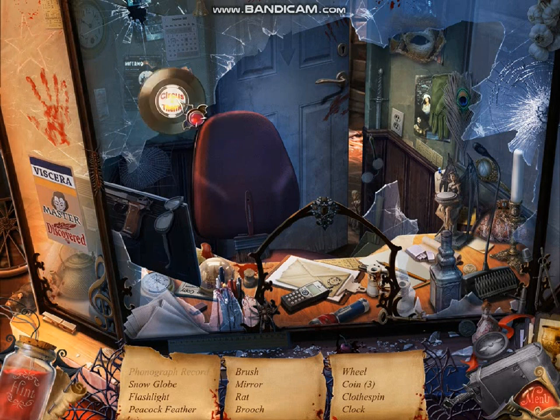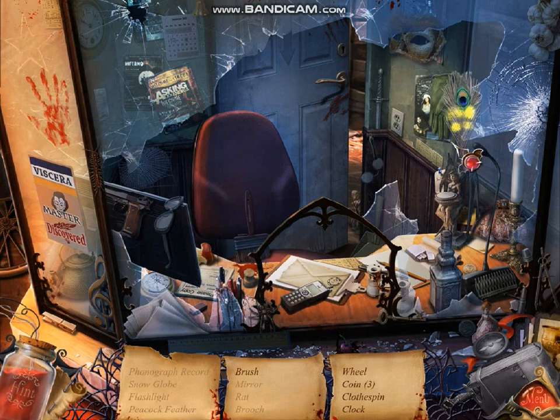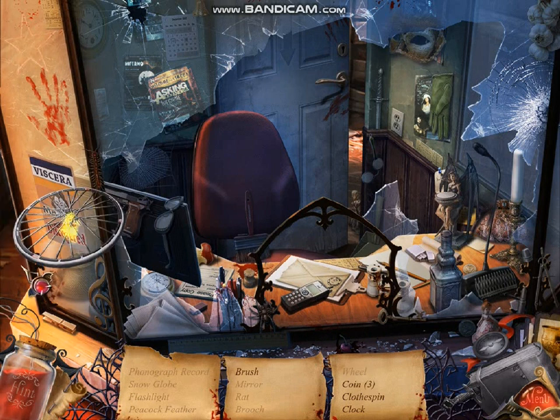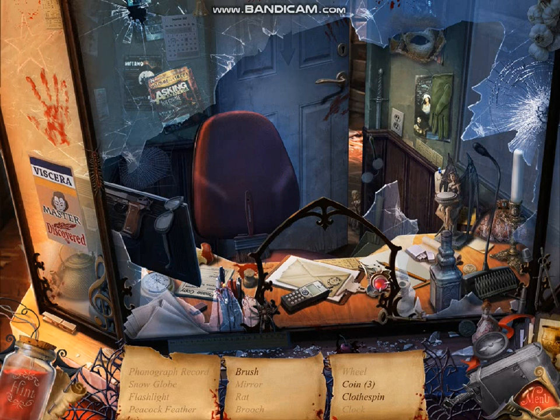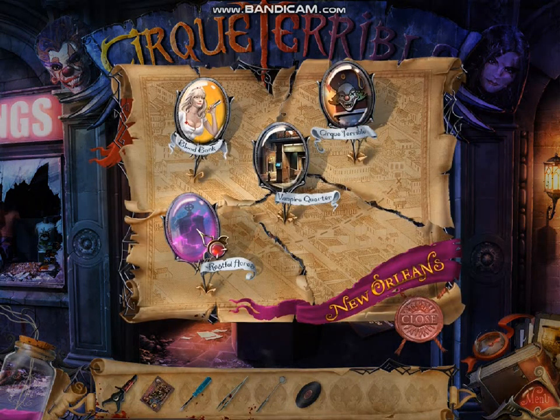What we need to get is this Wrecker thing. We are here. Snow globe. Flashlight. Peacock's feathers — just one feather. I have a wheel. Clock. Here's a brush right here, a clothespin, and I'm going to have to use a hint on this one. I should have thought that it's there.